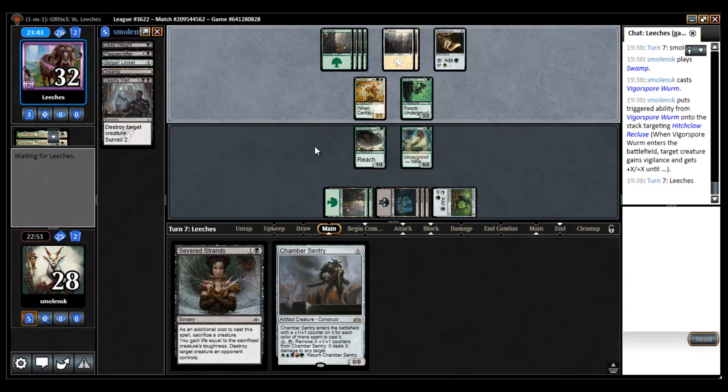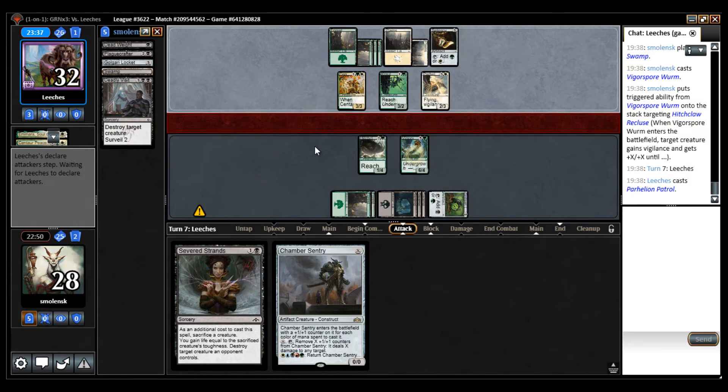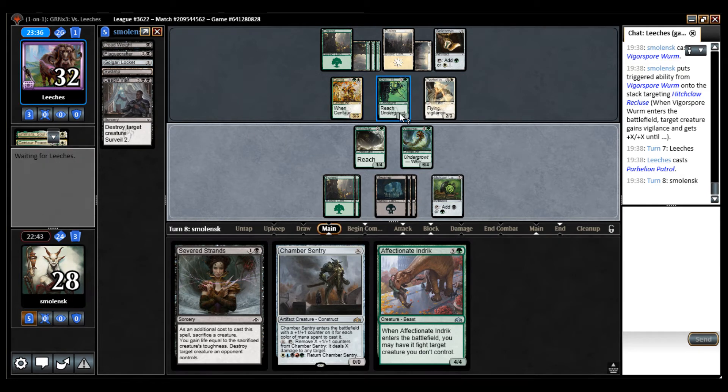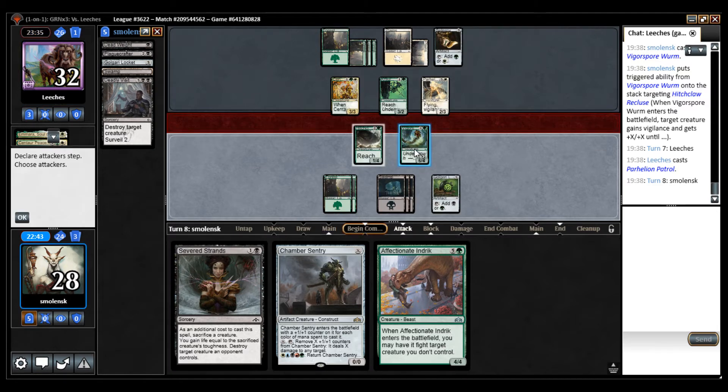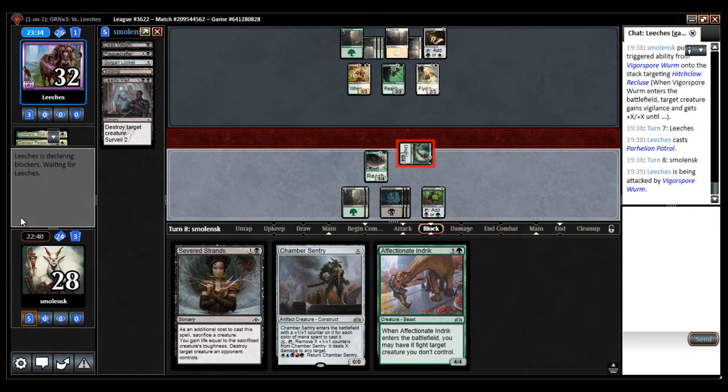I would love to draw the 4/4 fight spell — that would be nice. Flying Vigilance Mentor — right now it's just a 2/3 Vigilance. Oof. So I'm going to attack and see what happens. If my opponent has a trick, that's going to happen either way whether I fight or not.